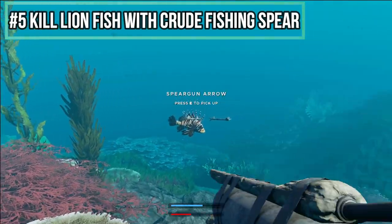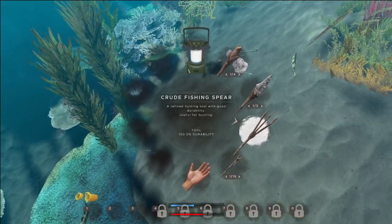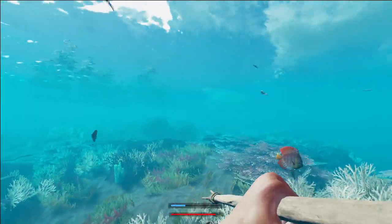Number five: using any other weapon than the fishing spear on lionfish is a waste of ammo, time, and possibly your life. For some reason these guys tank damage from weapons like the spear gun, but the crude fishing spear impales and kills them instantly.